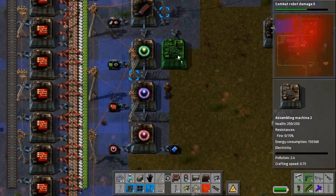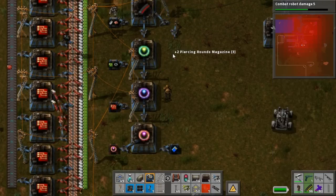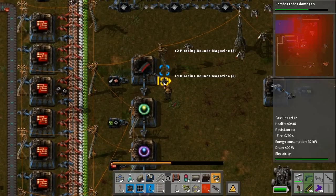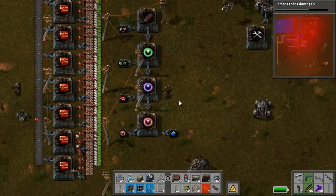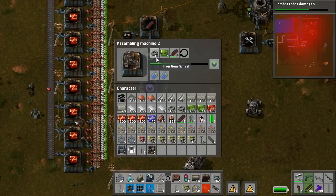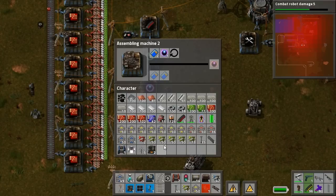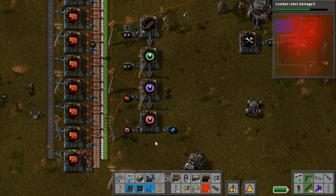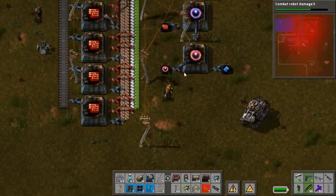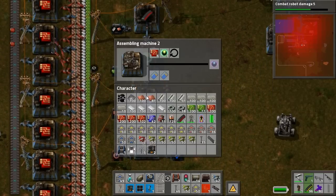Hmm, what else can we research? Let me see. Actually, I don't want this. Character logistics slots 4. Nice. Logistics robot cargo size — probably nice. Rocket damage — we're not gonna do that. We will research... we don't have the shotgun shell shooting speed? We don't have all of them. We have some, but we are only missing one.